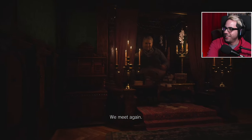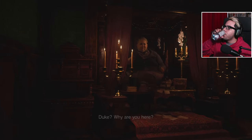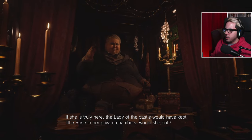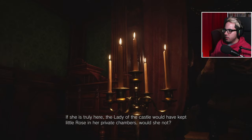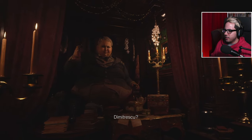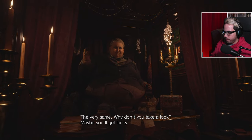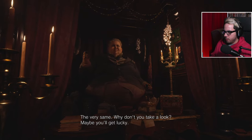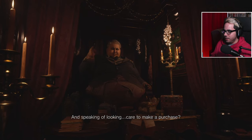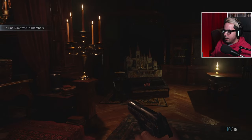We meet again. Duke? Why are you here? 'Where there's coin to be made. And have you found your daughter?' No. 'If she is truly here, the lady of the castle would have kept little Rose in her private chambers. Would she not?' Dimitrescu? 'The very same.' 'Why don't you take a look? Maybe you'll get lucky. And speaking of looking, care to make a purchase?' Ooh, so funny.